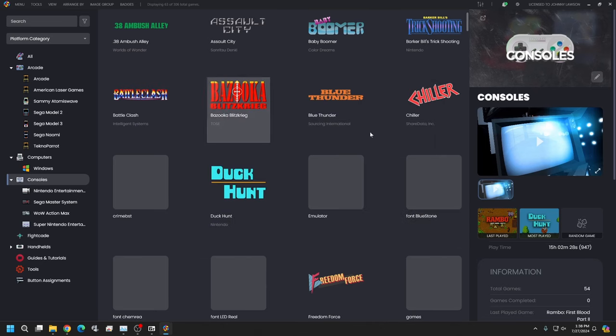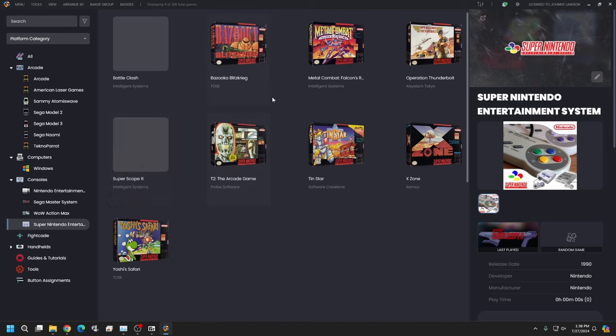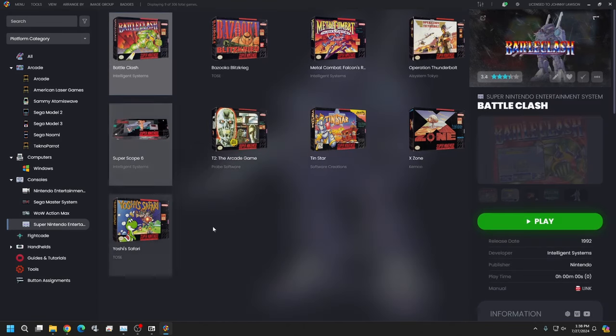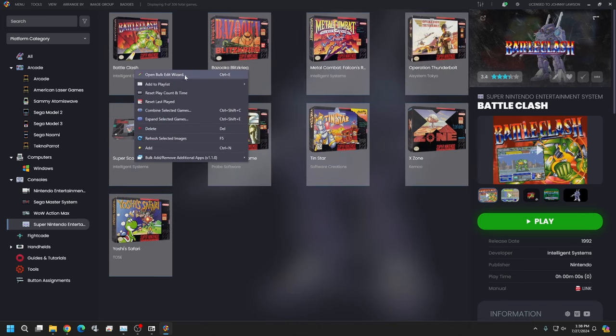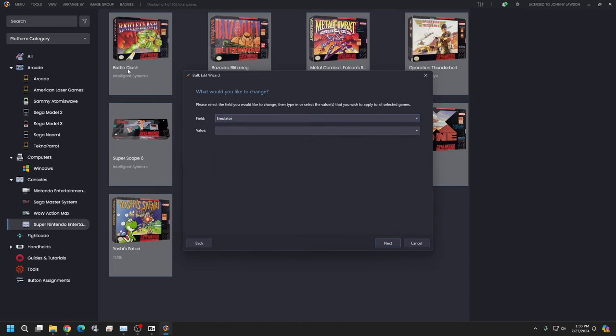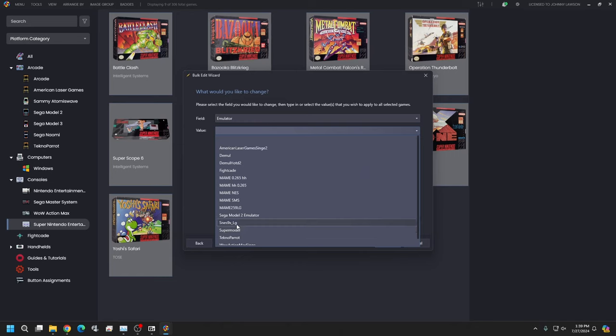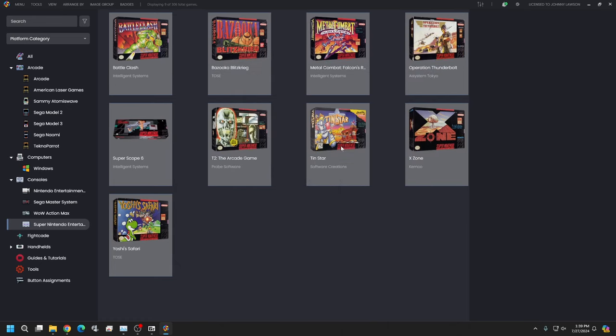Go to your Super Nintendo library and select all the games — click one then hit Ctrl+A. Right-click and open the Bulk Edit Wizard. Hit next, choose the field for emulators, and set the value to SNES9X LG. If you have regular SNES games mixed in, only select the light gun games. Hit next twice and you're done — this changes the emulator for all of them at once.